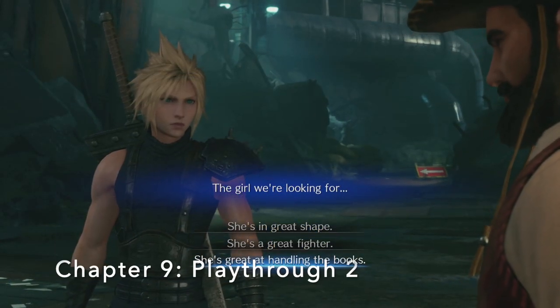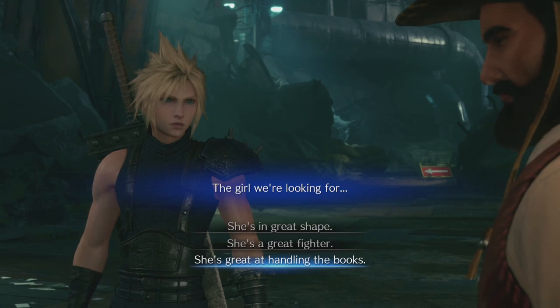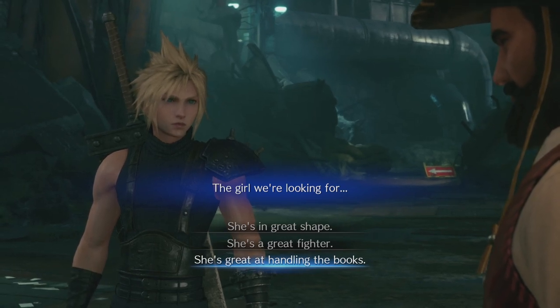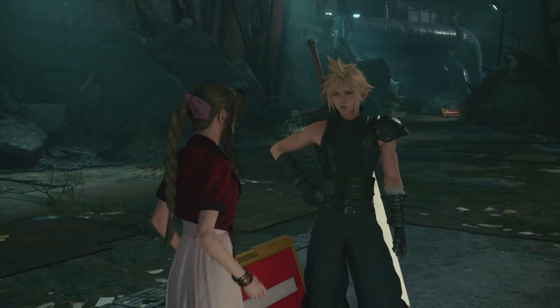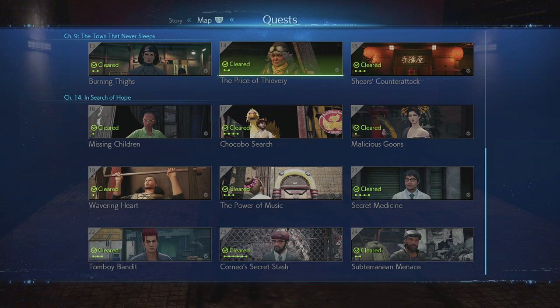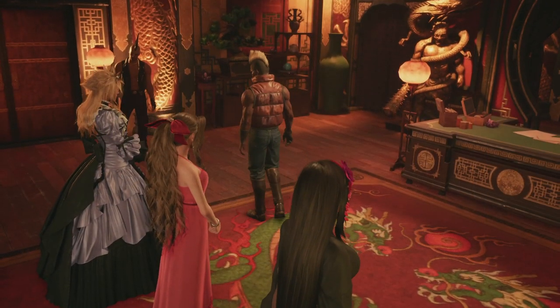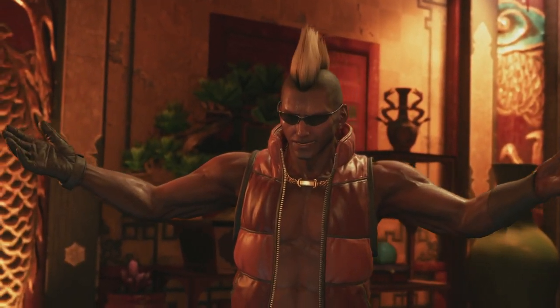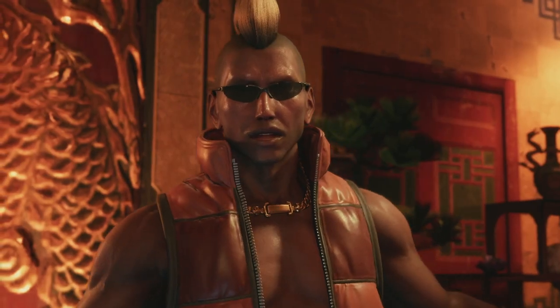In chapter 9 for playthrough two, select the option 'She's great at handling the books' when talking to Chocobo Sam. This means our side quest giver will be Madam M, and the side quests she gives are Burning Thighs, The Price of Thievery, and Shear's Counter-Attack — a different set from playthrough one. Completing these three ensures Cloud wears the white and black dress with the tiara. And here we are in front of Corneo for the second time: Tifa in the kimono, Aerith in the pink dress, and Cloud in the white and black dress with the tiara.